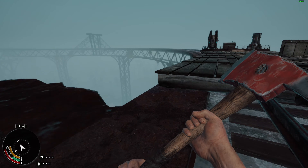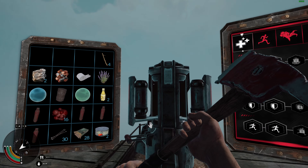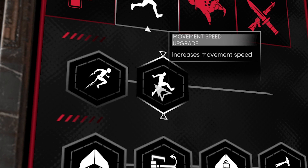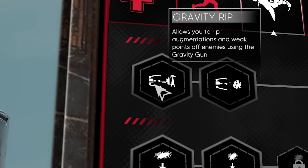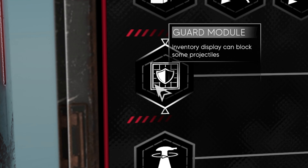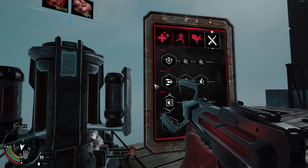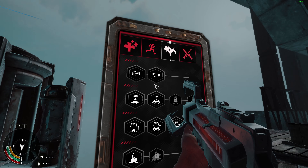I did see that it said there was a train — I think you're supposed to ride a train in this. This is like an upgrade station. So this is what the blood things are for — the blood orbs. Dash: press jump and left-right movement to dash. Movement speed upgrade increases movement speed. Gravity rip allows you to rip augmentations and weak points off enemies using the gravity gun. Divine shield: when your health reaches zero, become unkillable for three seconds. The last bullet in each magazine stuns an enemy. And inventory display can block some projectiles — so if I do this, it can block projectiles using my inventory.